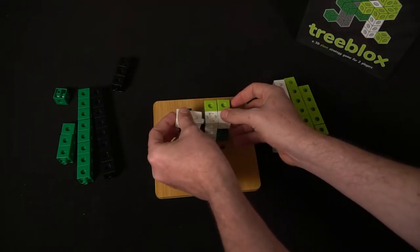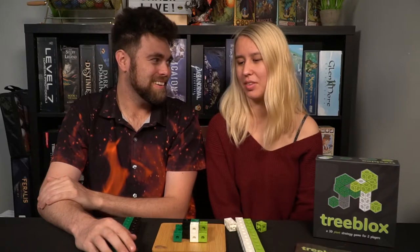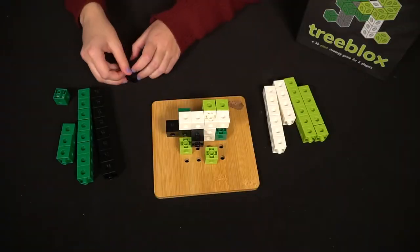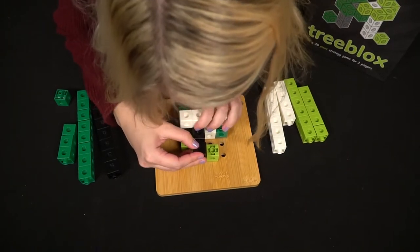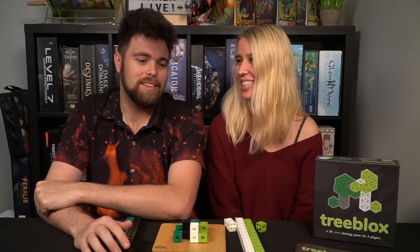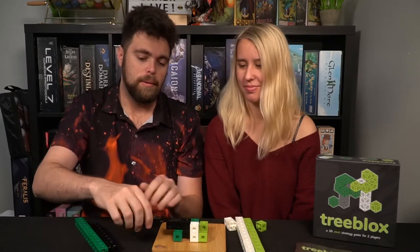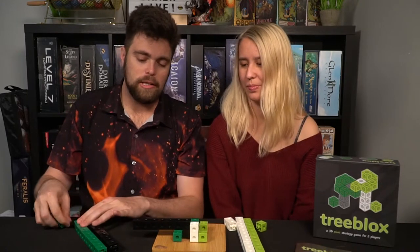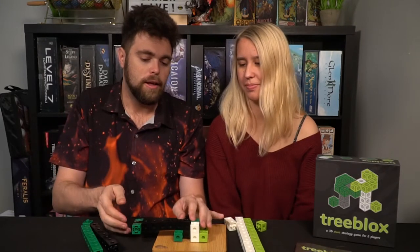Another way the game can end is if one player covers all of the other player's active leaves. It's a pretty simple, straightforward, little abstract game. You can take branches and build them out — making as many as you want — and then start putting leaves on the outside, making it very challenging for your opponent to cover them up. These would count as active leaves because from the top down they look like active leaves.